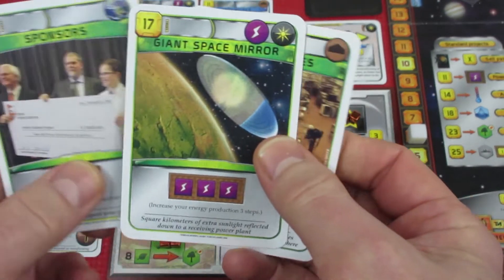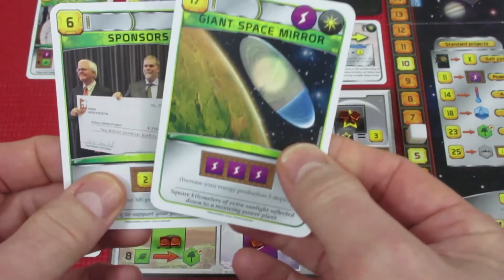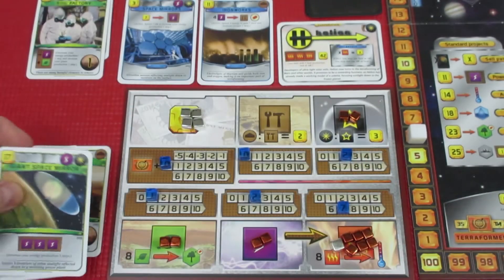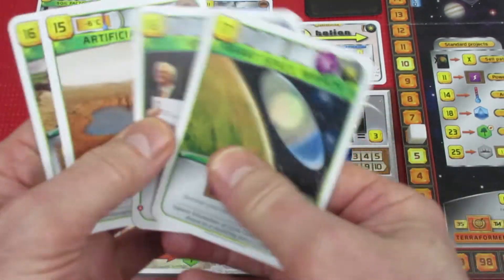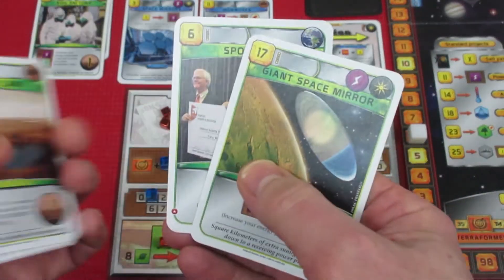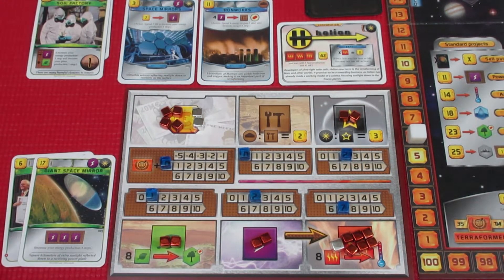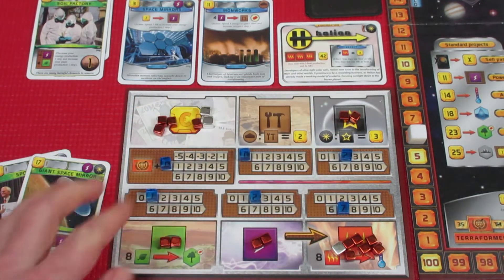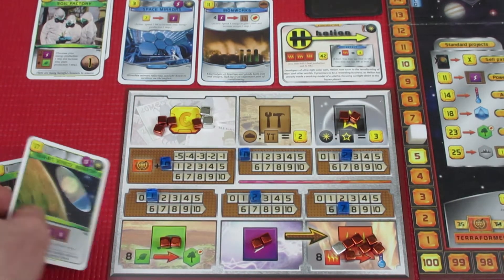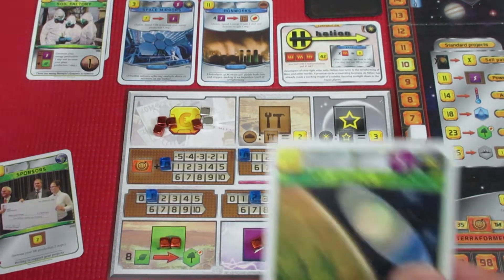I think we're going to get Sponsors. We're not going to worry about Greenhouse Gas Factories — we have lots of heat production. We're going to get these two: the Giant Space Mirror and the Sponsors. That's going to cost us 6 mega credits. Now, Giant Space Mirror is 17, but 6 comes from titanium, so we need 11 mega credits. We now have Giant Space Mirror — increase your energy production three steps, going from 2 to 5. We're producing 5 energy a turn now, which is really awesome because we want to start using our steelworks to produce oxygen.